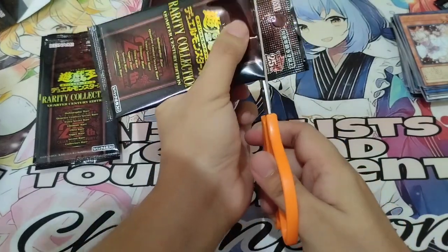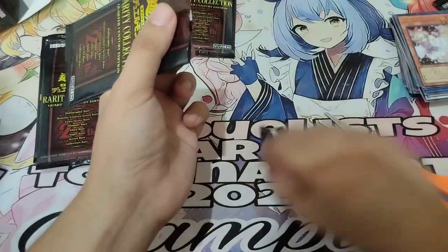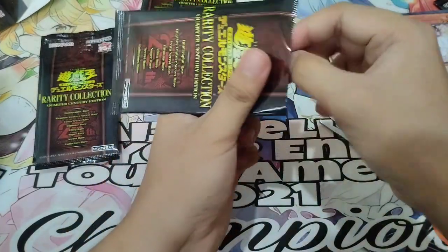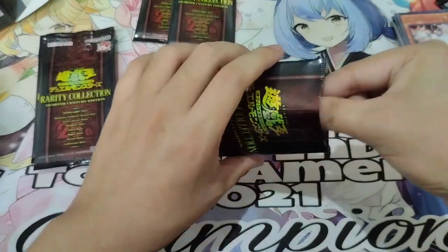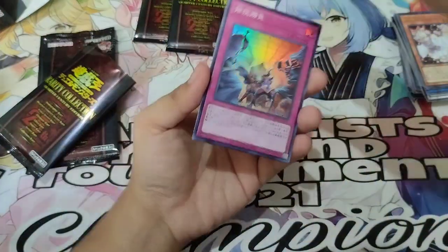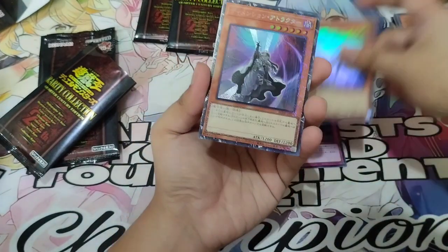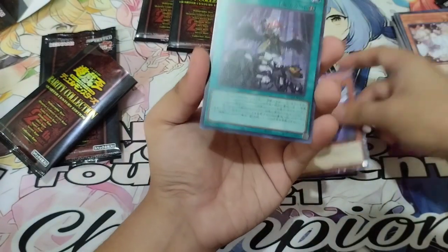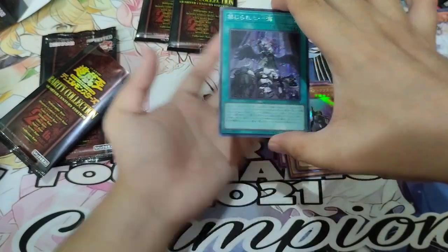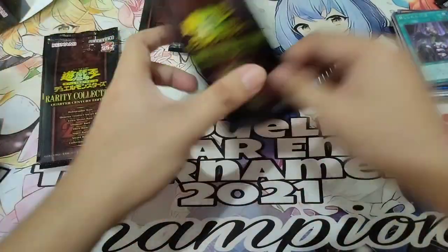We still have our Quarter Century Secret Rare to pull, I think. Pack 11: Evenly Matched SR, Dogmatic Ecclesia, Shifter, and Secret Rare Droplet. There we go — another Droplet, a very sought-after card.